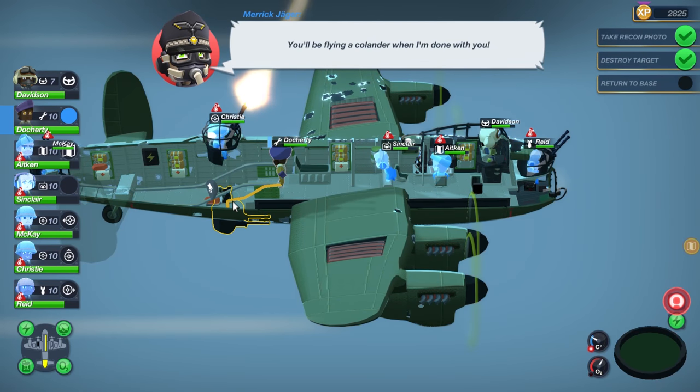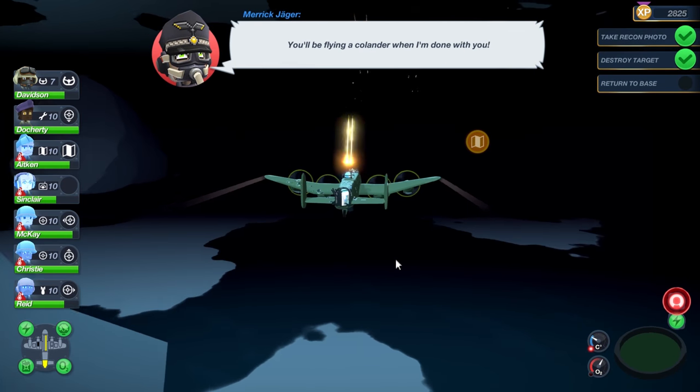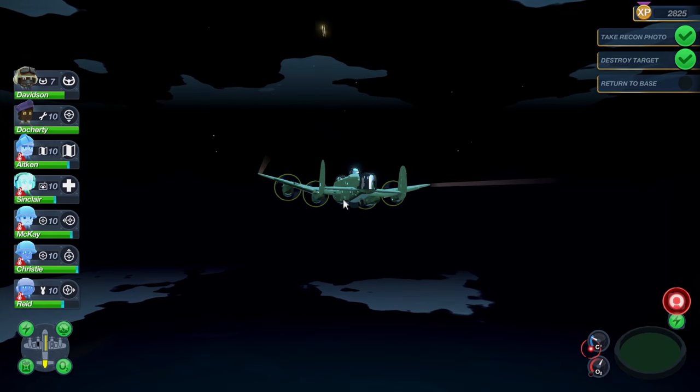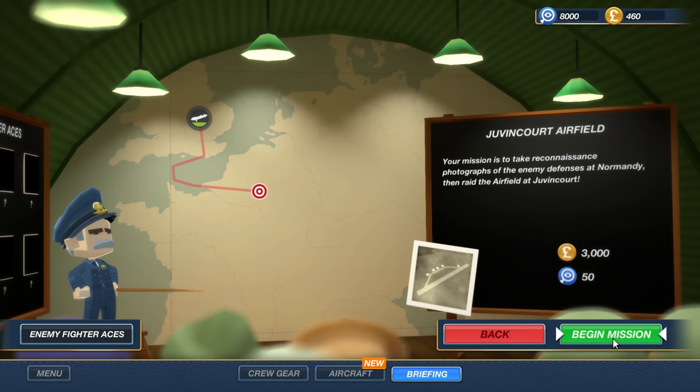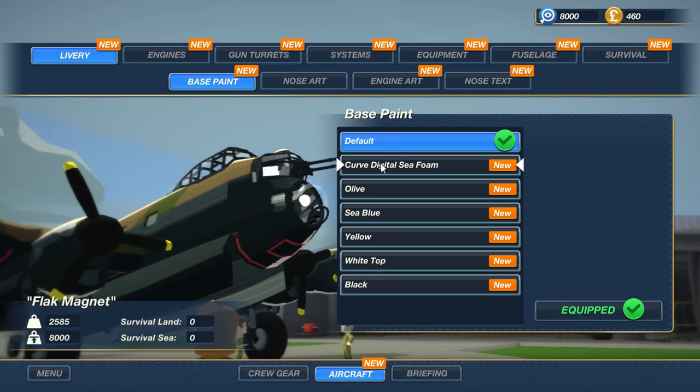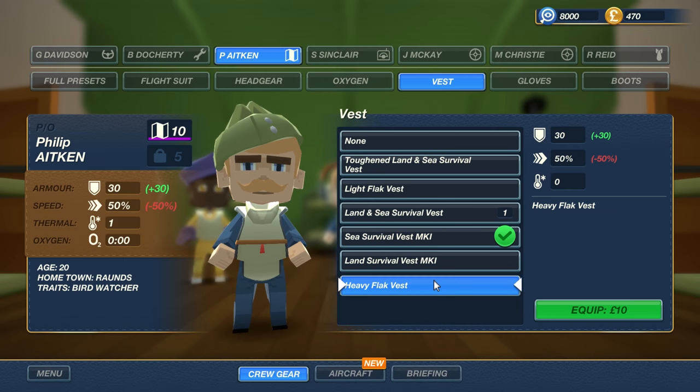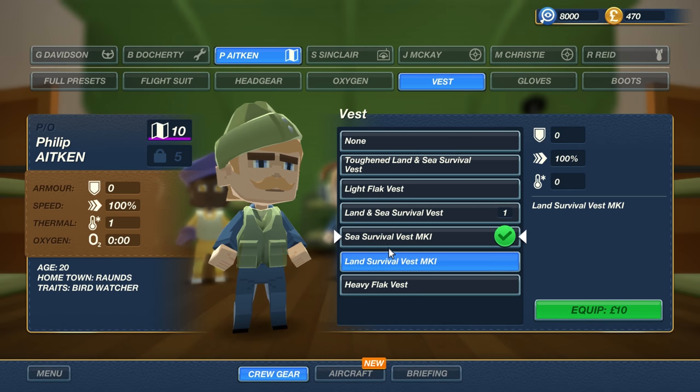The goal of Bomber Crew is to guide your Avro Lancaster bomber and its crew through a campaign of missions. Throughout your journey, you'll upgrade and customize your bomber, improving its engines, guns, and more. You'll also select and outfit your crew, and crew selection and placement is vital.